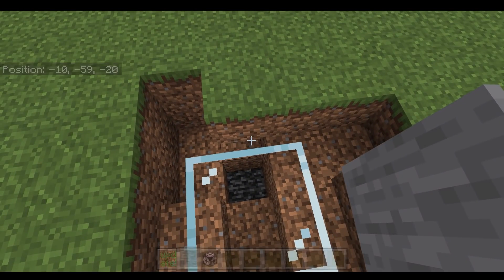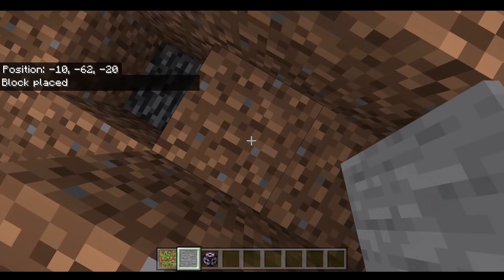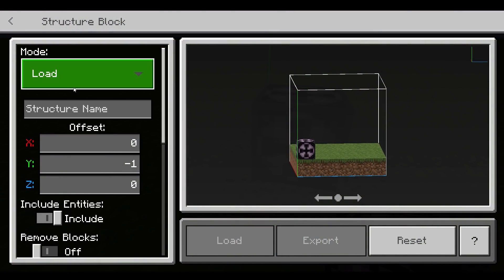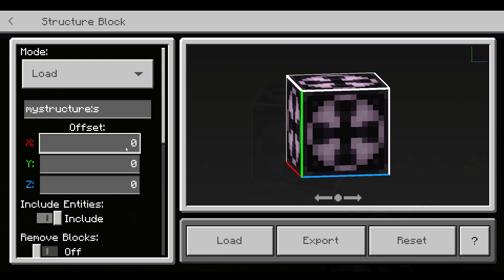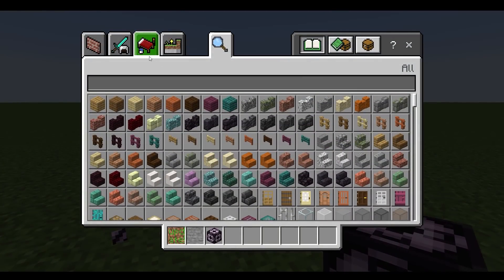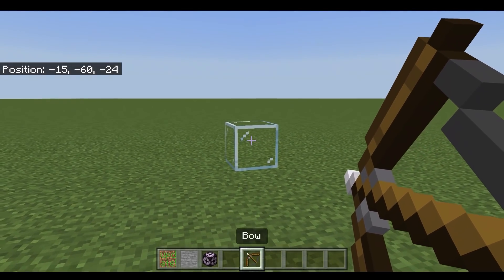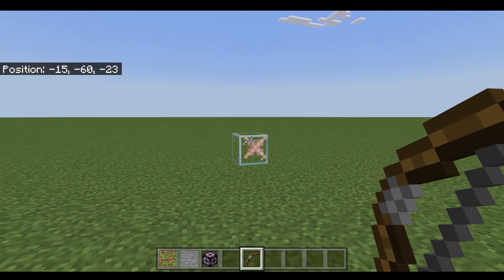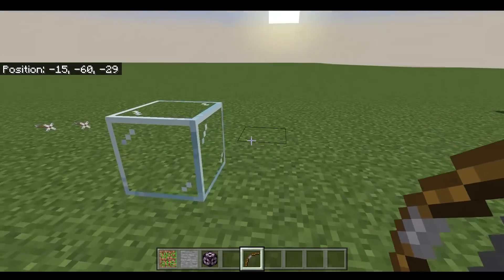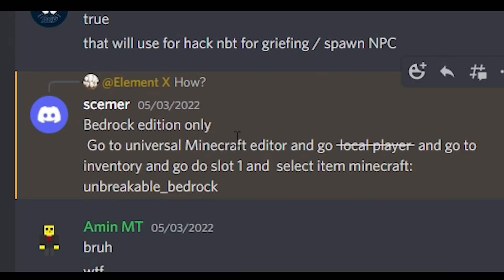The only way to break this block is by using a setblock command — set block at these coordinates to air — and then you can remove it. Now I'm just experimenting: let's get a bow and try shooting through it. Will the arrow be stopped by the invisible bedrock? Let's try it — whoa, no way! The arrow just goes straight through, but the player cannot go through the block.